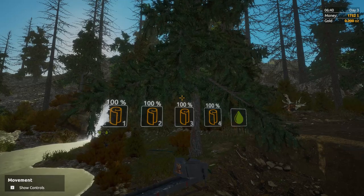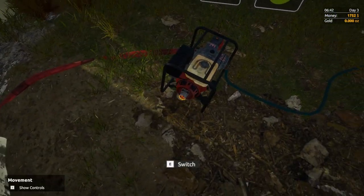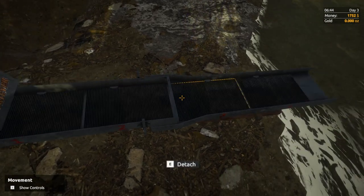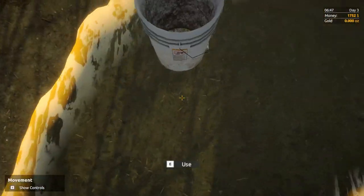Alright guys, all the mats are at 100 percent. Let's turn everything off — just hit the little red button there. That'll stop all the water, let it slow down... there we go, it stopped. Now we're going to take this bucket, fill it up with water, and then dump each mat in there.